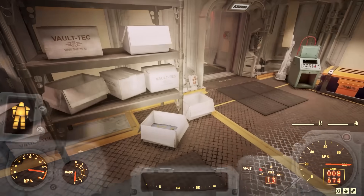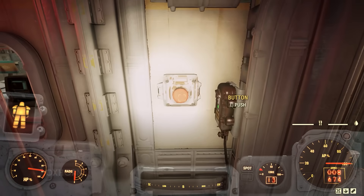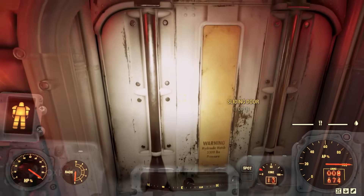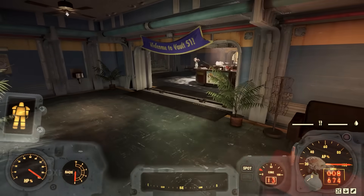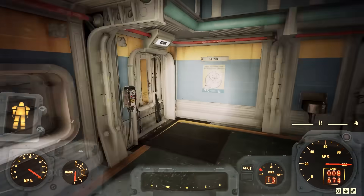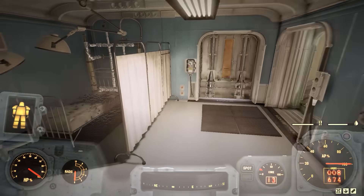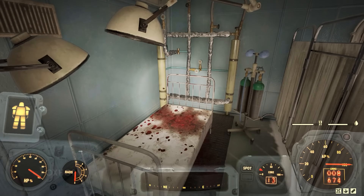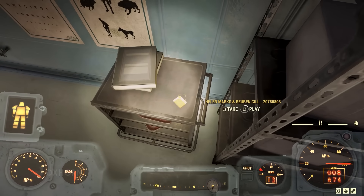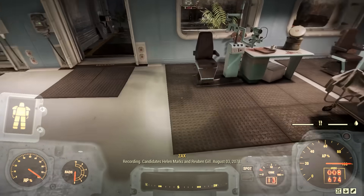Backing out of the terminal, we see a vault girl statue in the corner and one door out. Moving east, we pass through screening, where we find a red button on the wall that activates the rad scrubbers. We can get rid of our rads this way and then open a door to arrive at a lobby. We see a banner over a doorway leading to reception that says 'Welcome to Vault 51.' Before heading that way, we turn around to open a door to the clinic. The clinic is pretty small, but we do find some new stuff here. On one of the beds, we find blood spatter and chunks of flesh. Turning around, we find another holotape on a pushcart — Helen Marks and Ruben Gill, August 3rd, 2078. While listening, Zax again interrupts us.